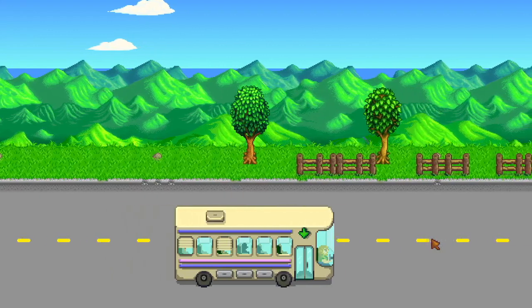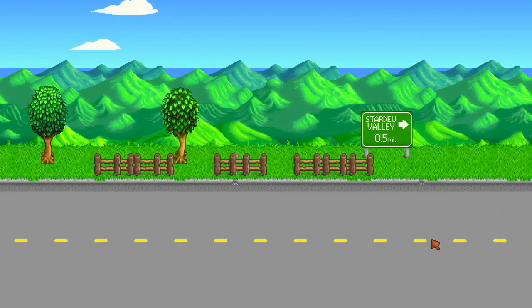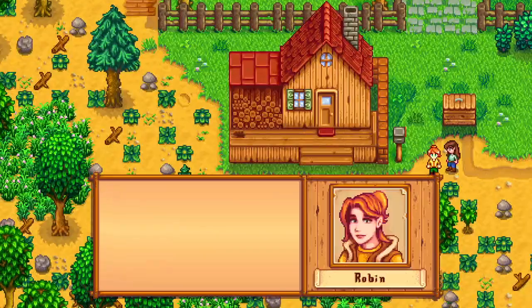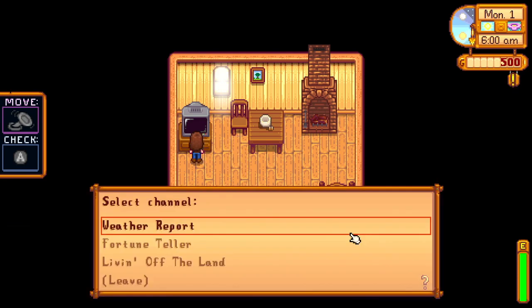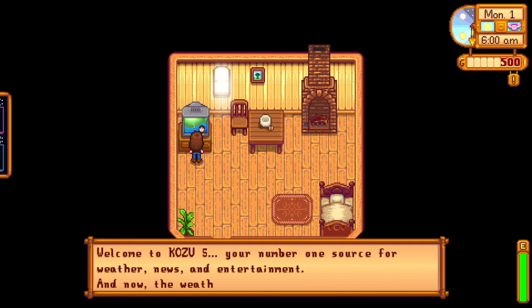The first thing you're going to do when you show up in Stardew Valley is talk to Robin, the local carpenter, and Mayor Lewis. After this talk, you'll wake up the next day in your new home. The first thing I do is pick up the parsnip seeds and watch the channels on the TV. You'll want to watch the TV every day to learn new recipes, game tips, and how lucky you'll be that day, which mostly affects fishing and mining.